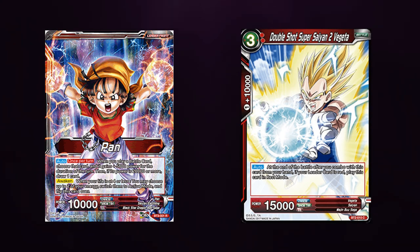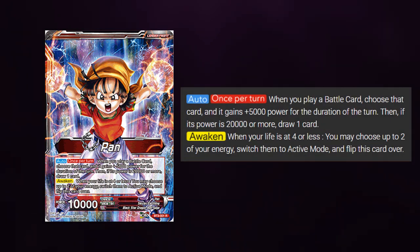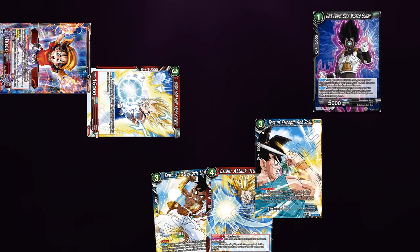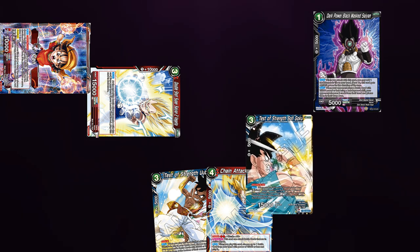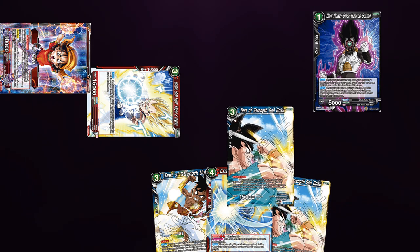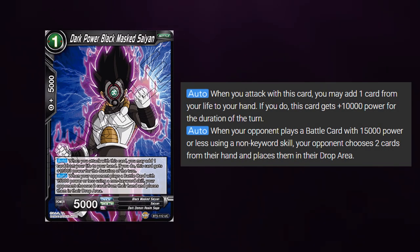The next interaction is Pan Leader with Double Shot Super Saiyan 2 Vegeta vs Black Marseille. Pan Leader reads as follows — Auto, once per turn: When you play a battle card, choose that card and it gains 5k power for the duration of the turn. Then, if its power is 20k or more, draw one card. So if I attack with my Leader and choose to combo out the combo Vegeta, after the battle both effects of Dark Marseille and Pan both activate at the same time when Vegeta comes onto the field. My Pan Leader will activate first, giving the card 5k and I draw a card. But now the card is 20k and not 15k. If we look back at Black Marseille, the effect doesn't recheck if it has 15k power or more, and doesn't need to check it again. So the effect would still resolve.